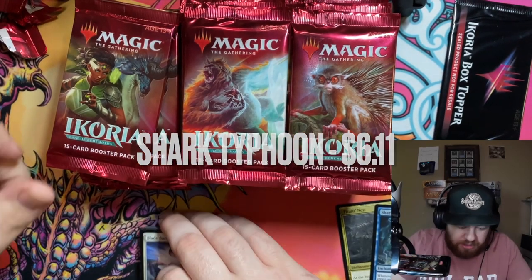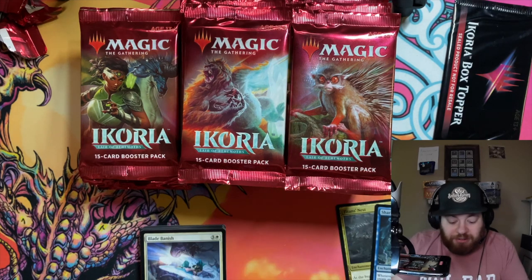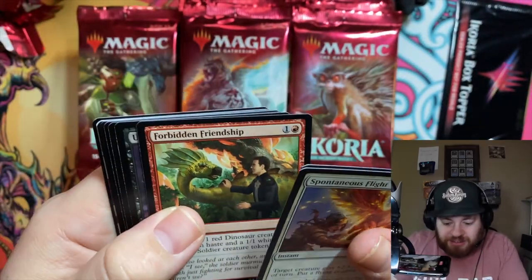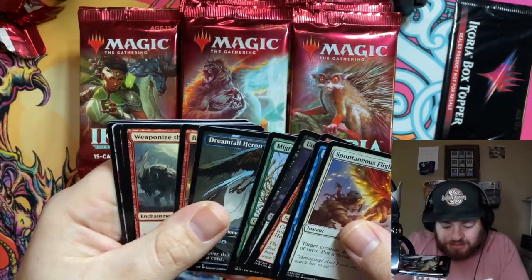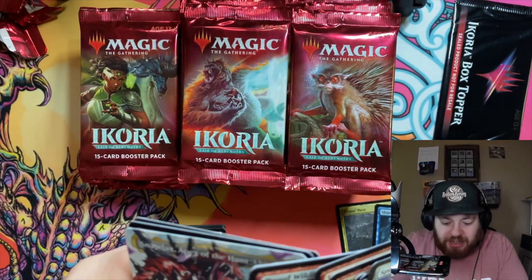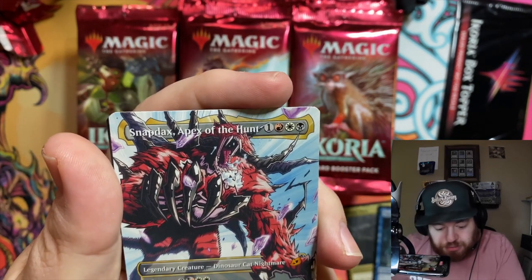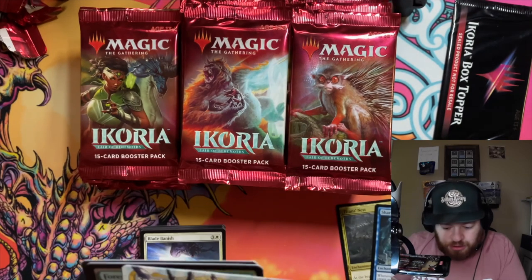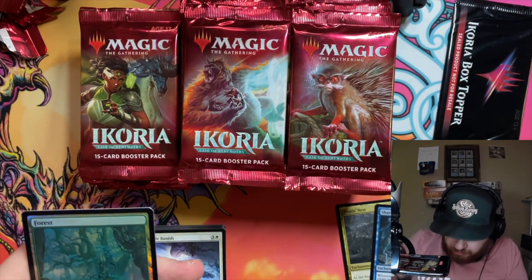We're gonna see how many Triumphs JP gets. Last box had four, so JP's mission is to beat that and get five — there are five unique ones. We're seeing Spontaneous Flight, a Startling Development, Blazing Volley, Weaponize the Monsters, and a Proud Wild Maunder. Then Ketra, Snapdax — Apex of the Hunt — our first mythic! It has Mutate and Double Strike, and whenever this creature mutates it deals four damage to a creature or planeswalker an opponent controls, and you gain four life. This is one of the Godzilla cards — the magic version.